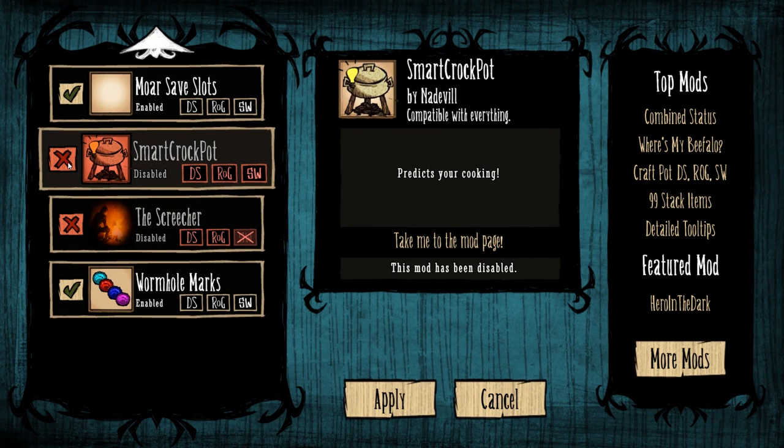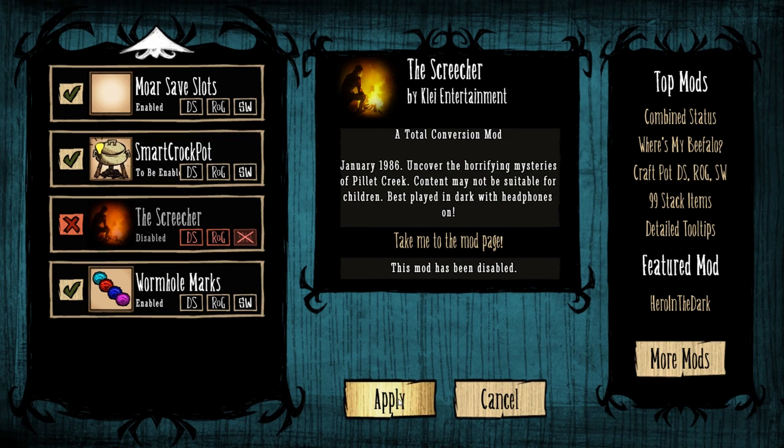Finally, we have Smart Crockpot. What this does is it's going to tell you what you're making when you put stuff in the crockpot. This is another thing on the line of cheating or unfair, because that's not information you have access to by default. But once again, you can go on the wiki and look all of this up, or you can enable this and just have it in game so you're not wasting time. That's really good if you're new, because you don't want to be constantly surfing the wiki. If you don't have two screens like me, it's a lot of wasted time.